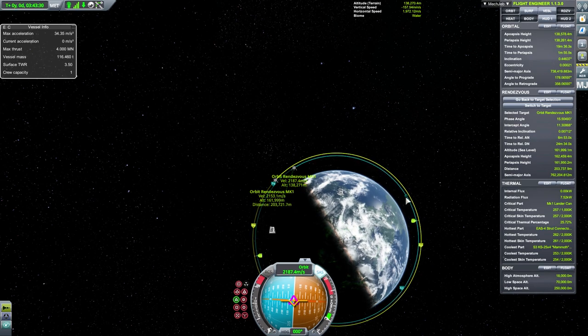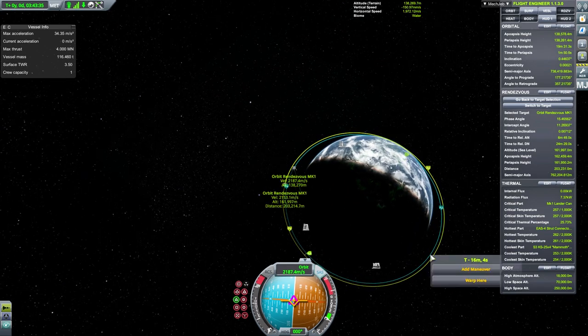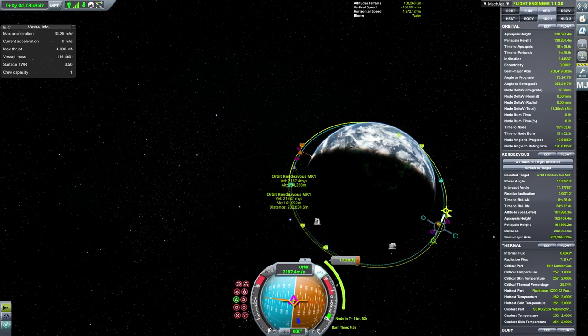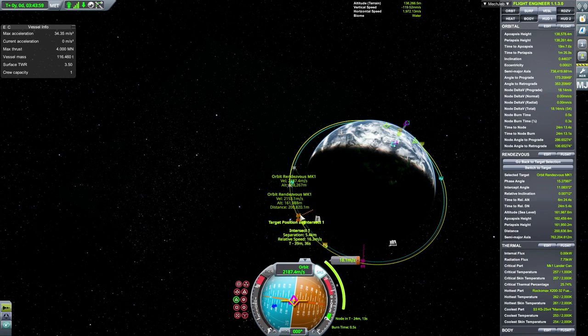Now you can place a maneuver node anywhere you want in your orbit, and then drag the prograde marker till it lines up with the other vessel's orbit. Move the node till you see the two red arrows get as close as they can get.